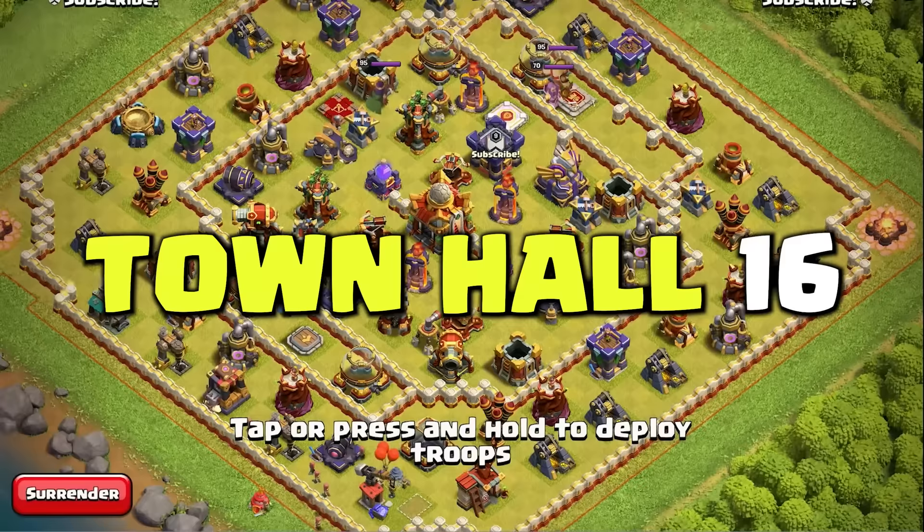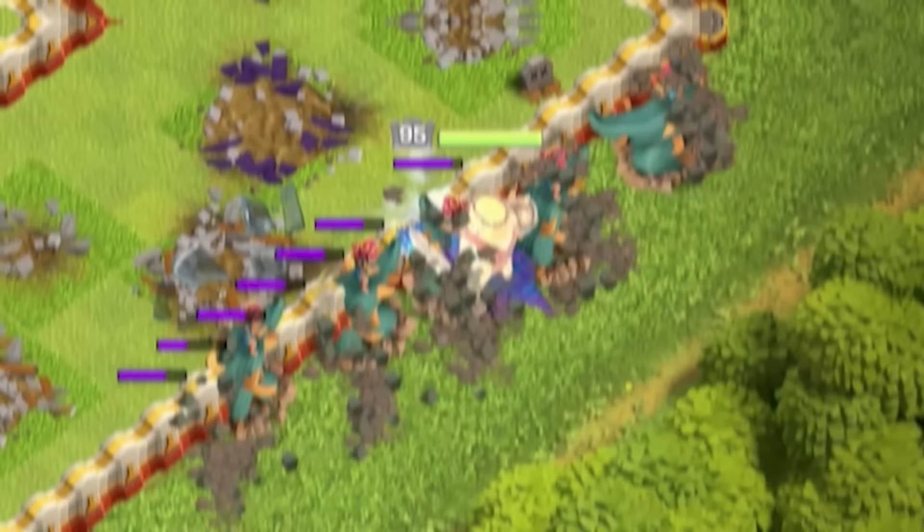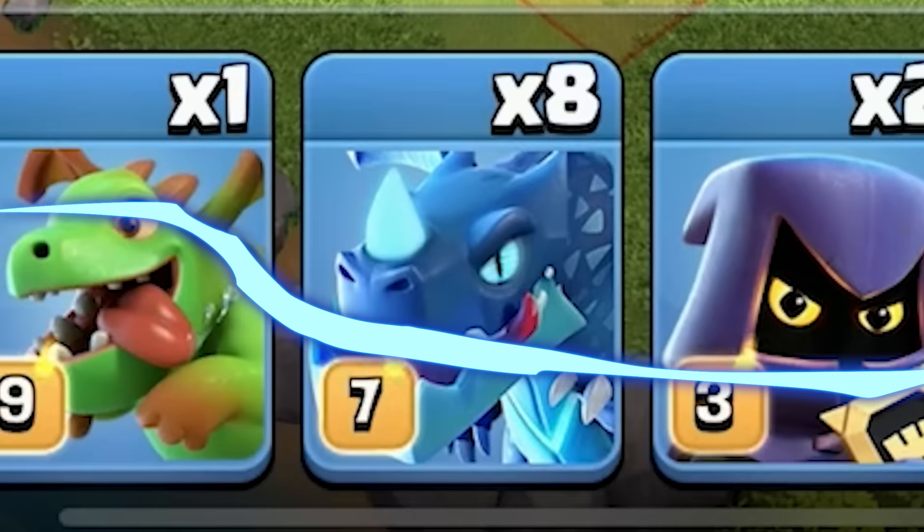Let's attack maxed Town Hall 16 bases to teach you the best strategies, whilst showcasing the new hero equipment, Root Rider troop, Spirit Fox pet, and those merged defenses. Let's start with everybody's favorite, the Electro Dragons.